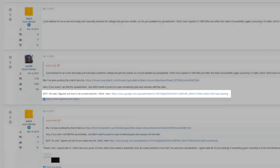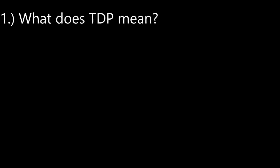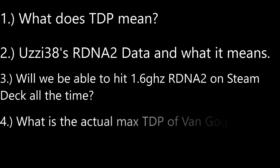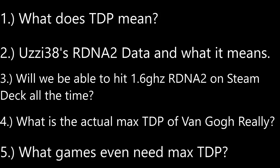Before we get onto the meat of the video, let's discuss how this video is broken up. Number one, what does TDP even mean? Two, Uzi38's RDNA2 data and what it means. Three, will we even be able to hit 1.6 GHz RDNA2 on Steam Deck all the time? Four, what is the actual max TDP of Van Gogh really? Five, what games even need max TDP?